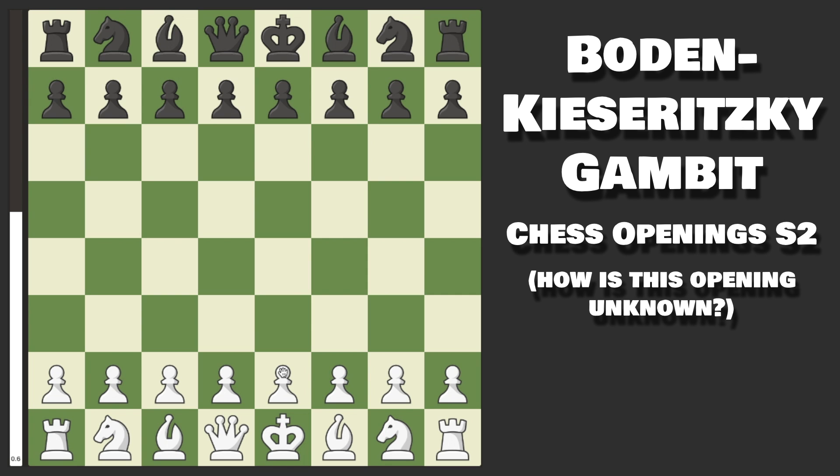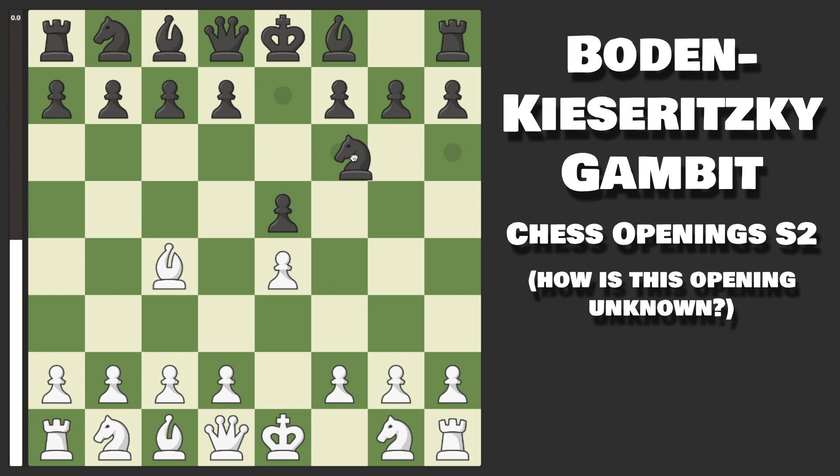It comes after pawn to e4, Black plays pawn to e5, and now we go Bishop to c4 — the Bishop's Opening. Black has a few moves here, but the most common and best one is Knight to f6, immediately attacking our pawn. Instead of defending it, we play Knight to f3. This is not the gambit we want just yet — currently this is the Yurisov Gambit. The gambit we want comes after they capture the pawn, and I'll get more into this.